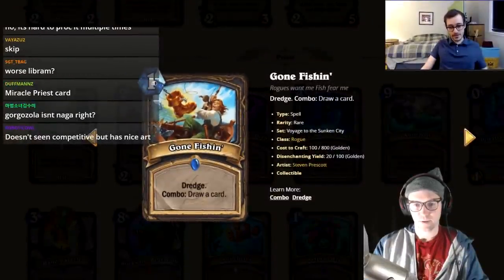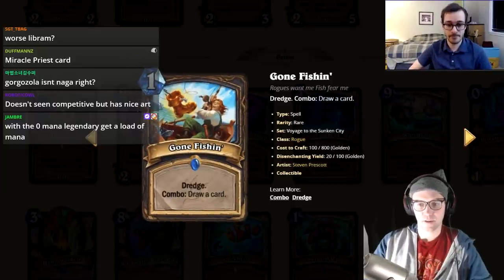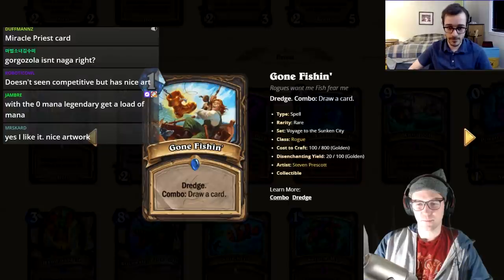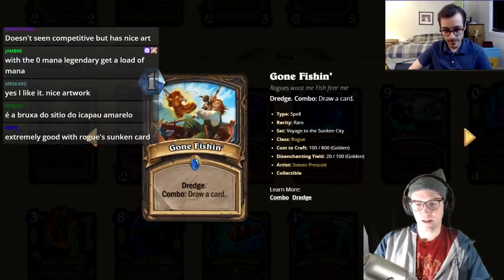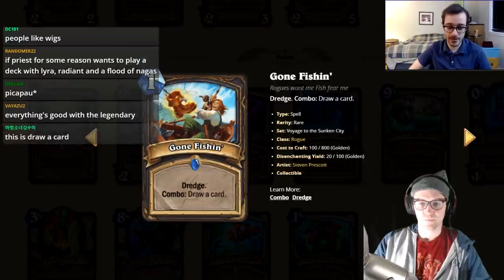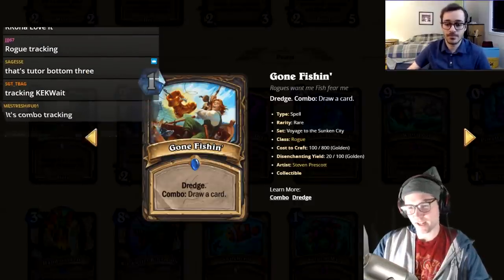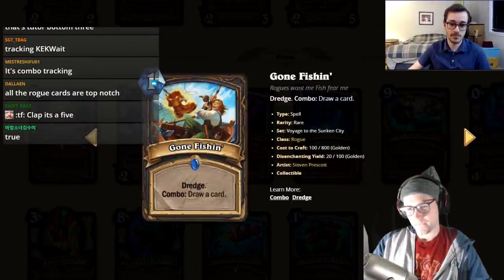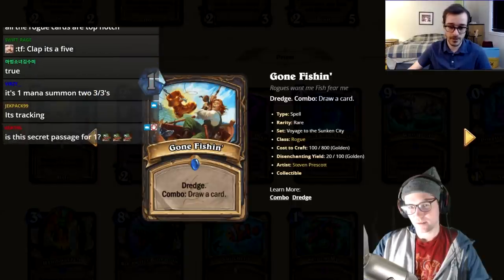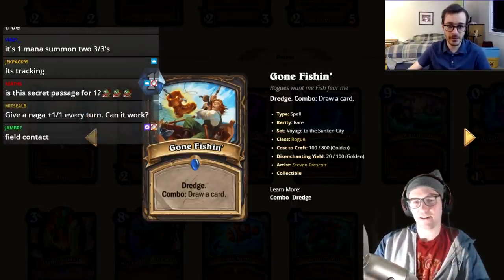Gone Fishing — a dredge combo that lets you draw a card you choose from three. It's one mana draw a card, kind of like a tutor, and it probably has synergy with sunken stuff you put at the bottom of your deck. It's like Rogue Tracking but you have to make it a combo. Both hosts give it a three; Rogue could use the help.